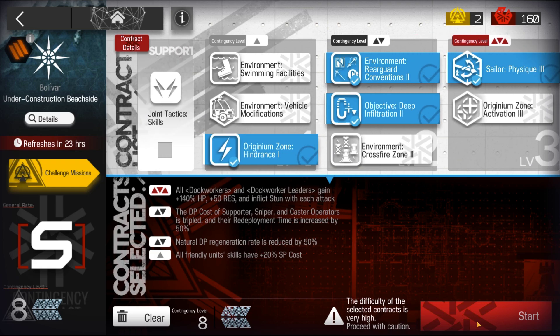Welcome to my video, this is Echo Jin presenting Low Stars All-Stars Series. The mission for today is CC12, Day 7, Under Construction Beachside, Risk 8, with Challenge, with Reed. Version 2.